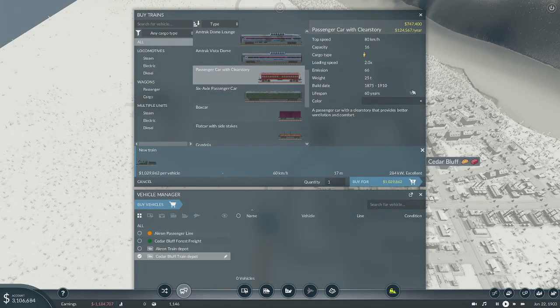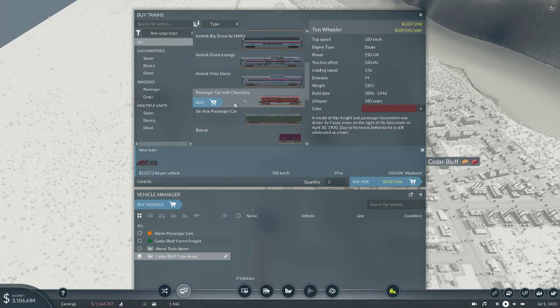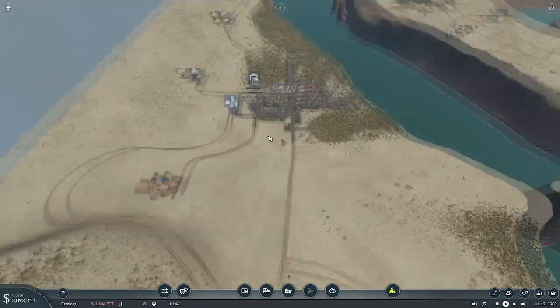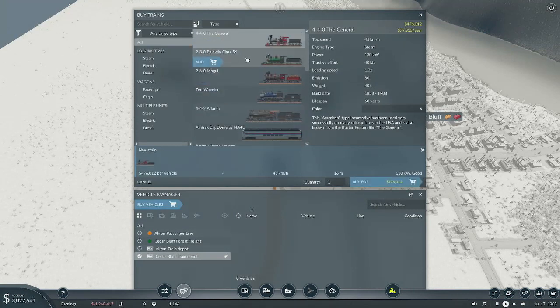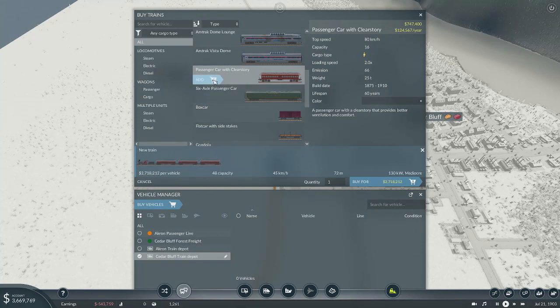Let's make this red — there we go, that looks better. And we don't have enough money for that! We can afford one car. I don't think that's going to be worth it. Can I afford a cheaper one? What if we went with this? I wish we had some cheaper passenger cars — this is the best we've got. We can't afford it with a cheaper locomotive. Okay, so we'll go with three cars on that. All right, now we need to get some public transport going in these cities.